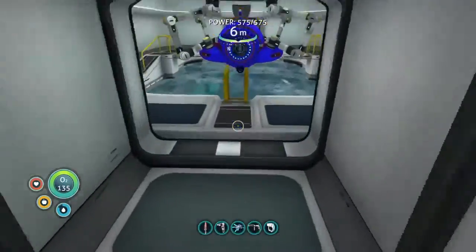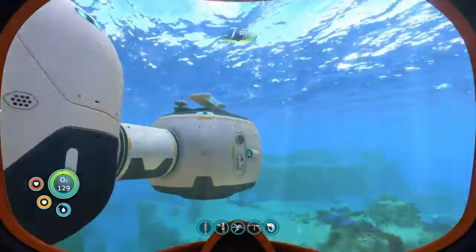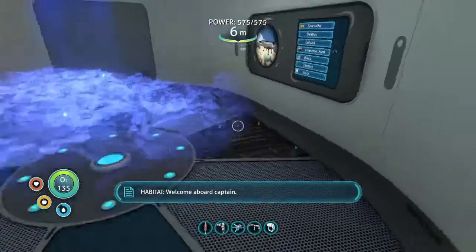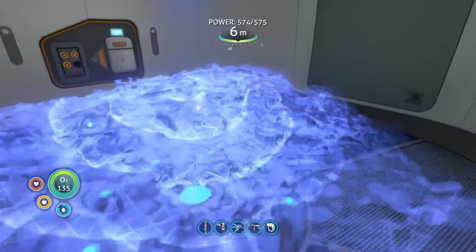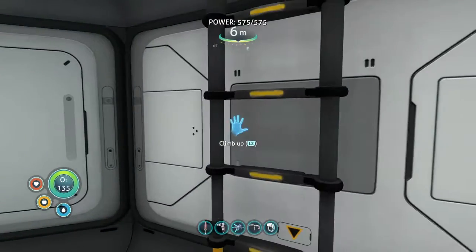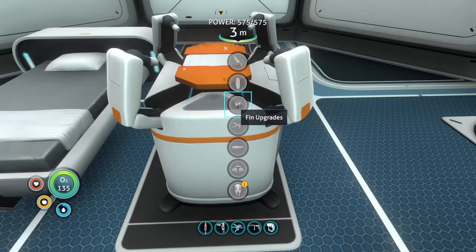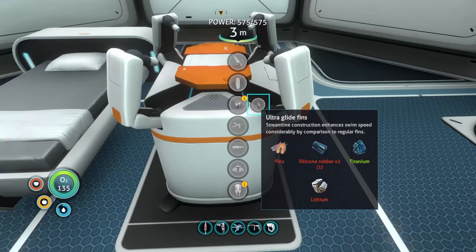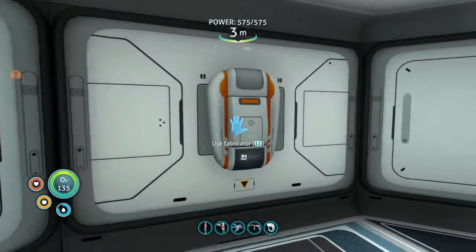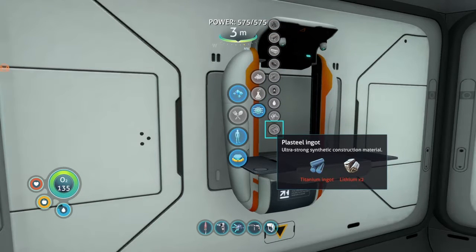We don't have any on the radar so let's dive in and see. We're trying to find certain items — we got that, so we're scanning for it. We only have one nearby, but we can grab more. We need fins, silicone rubber, lithium, titanium — nope, air tank. Plastic steel — we need two lithium and two titanium ingots.